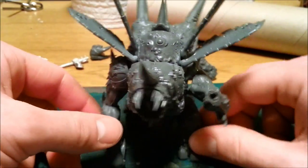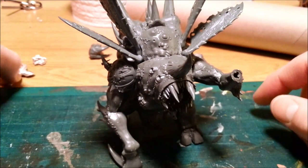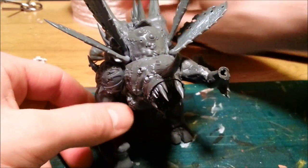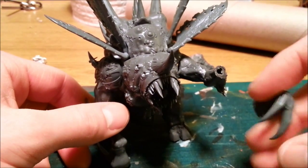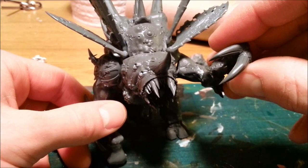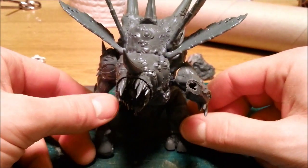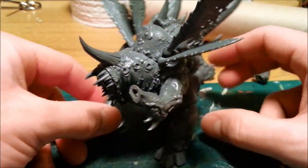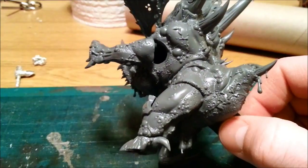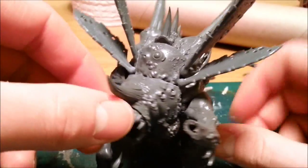I'm possibly going to green stuff a whole weapon actually. I think I've got a few bits and pieces I'm going to try and put together, but maybe green stuff a sword for him to be holding in this hand. I was going to use this claw and just turn it so he was holding a sword up, but I think I'm just going to green stuff a hand. The sword will be coming off at this angle so he looks like he's holding it up above his head about to hit someone, which means I've got to cover this huge gap up here with green stuff.